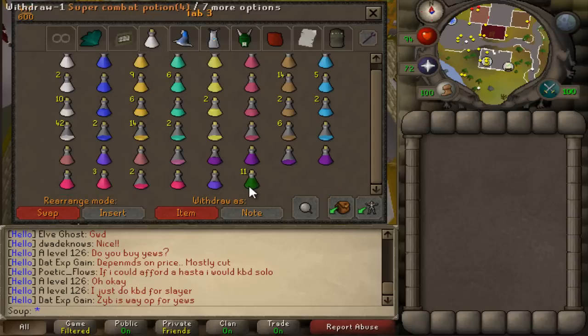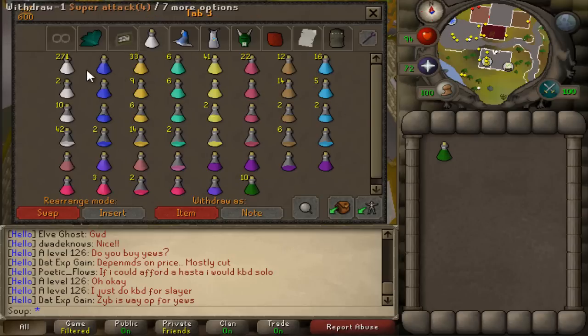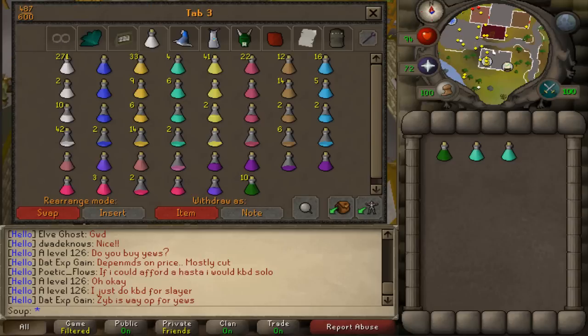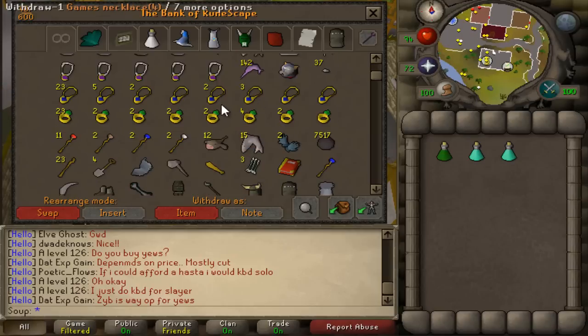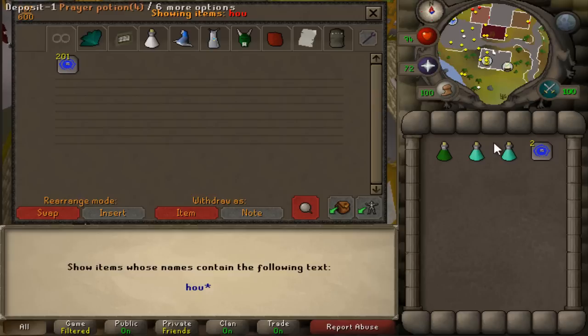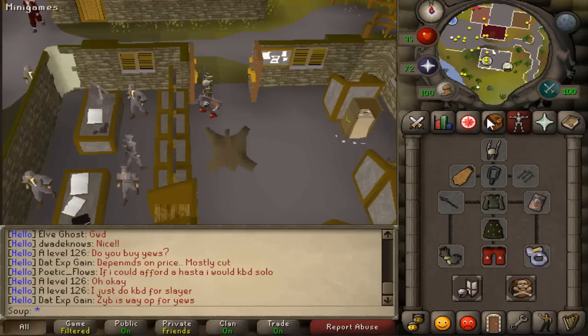Now what you want to bring in your inventory is pretty simple. I bring one Super Combat Potion to save inventory space over individual attack, strength, and defense potions. I bring two full Prayer Potions — they actually drop Prayer Pot fours, so you can get some as a drop which is great. You'll also want a House Tab. I also recommend bringing a Dragon Dagger P-plus rather than a Dragon Halberd, because with the halberd you'd have to take off your shield to spec.